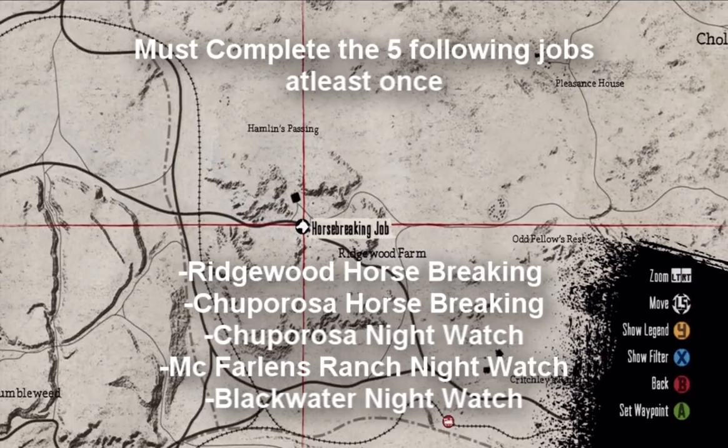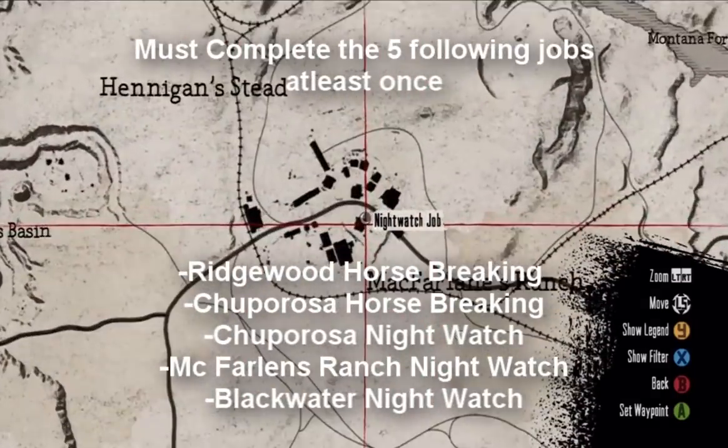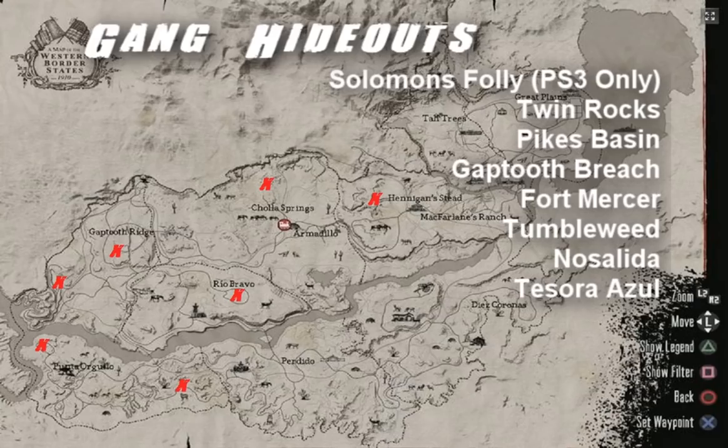Work all five jobs. Horse breaking is represented by a horse symbol on your map, and the night watch is represented by a crescent moon. Next is the gang hideouts. Gang hideouts are not just for fun — they give you a lot of weapons and loot as you complete them, so you really want to take on gang hideouts as quickly as you can because these weapons are going to help you along the way. Be sure that you hit up these eight gang hideouts at these locations.